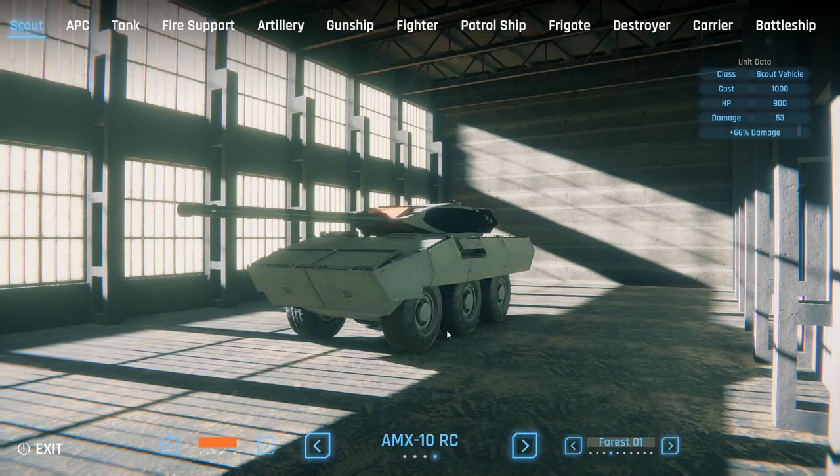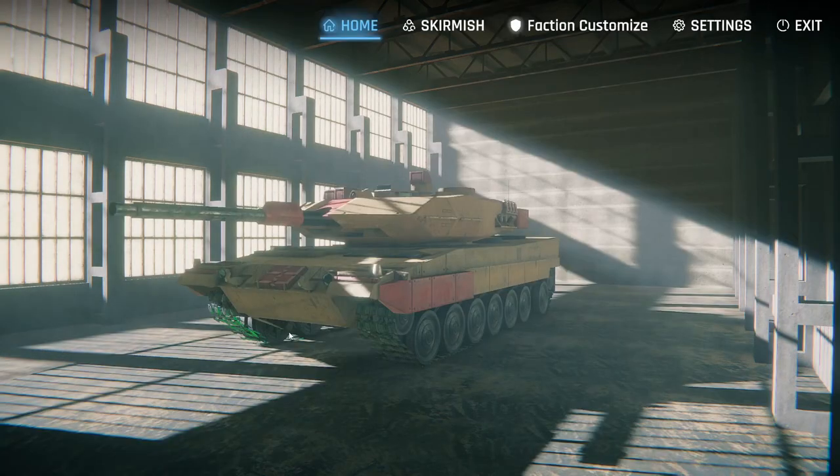Let's deploy all these vehicles into a skirmish mode and see how it all plays out — hopefully there's infantry in here too. Back at the main menu there's a beautiful Leopard 2A6, though something weird is going on with the track on the left side, looks like it's turning green.